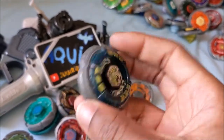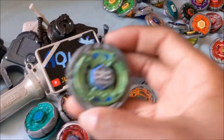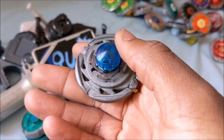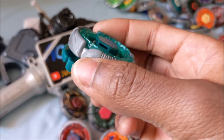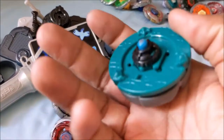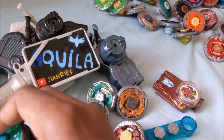That's a complete Rock Leon — that's the Thunder Leon Clear Wheel. I don't have the GB-145, it broke a few years ago. That's a Flame Libra but the performance tip is a WD. This is supposed to be Twisted Tempo, but the guy that sold it to me didn't have the Twisted Wheel, so he put Grind on it. Still a valuable bay though, because you get BD-145 and RSF, which are top-tier parts.